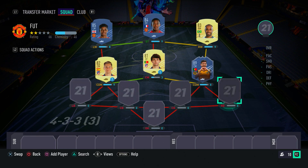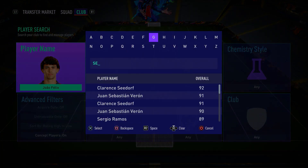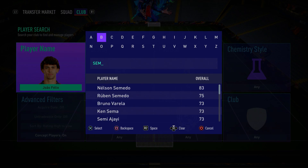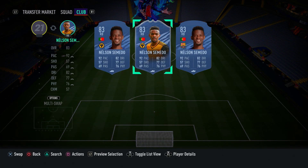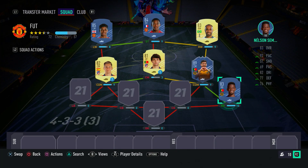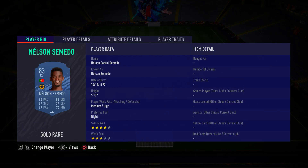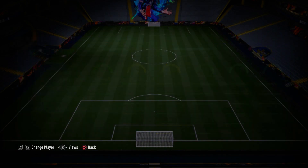Moving on to defence, in the right-back spot we have another Portuguese player who gets a hyper-link to Ruben Neves — Nelson Semedo. He's very effective and a lot of people know he's overpowered in this game. He's got four-star skill moves, good pace, good agility and defending, and he's good on the ball. He's got all the stats a fullback needs — super quick and solid defensively. Make sure you go ahead and pick up Nelson Semedo.